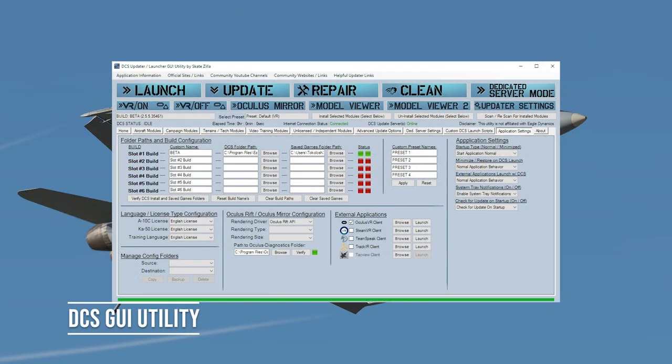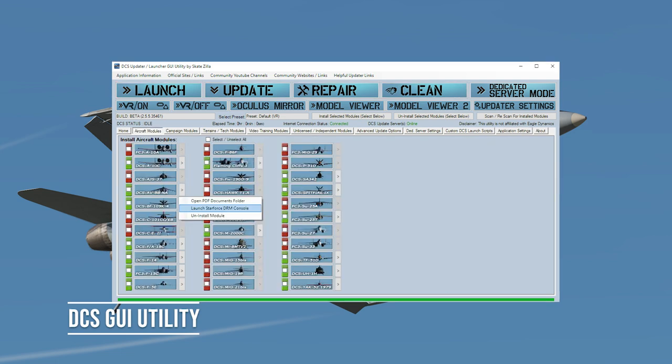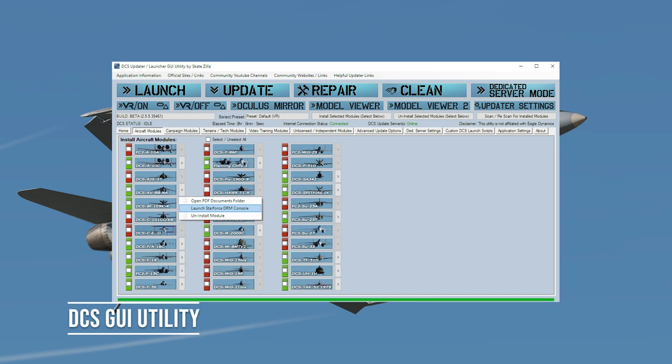The DCS GUI utility is the perfect tool for us that are using VR. The main function that I use it for is that I can either launch DCS in VR or non-VR mode. Its primary functions include the ability to launch, update, repair, and clean DCS World. It also has links to your installed module PDF documents as well as the community YouTube channels that are sponsored and supported by DCS World.